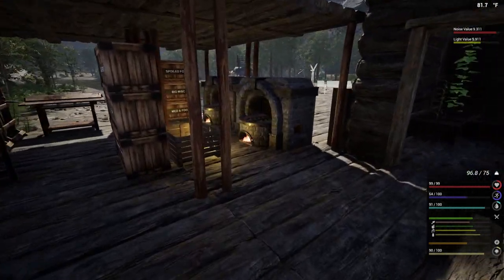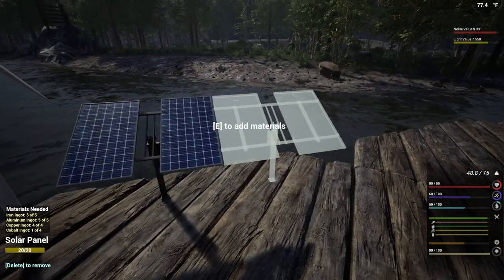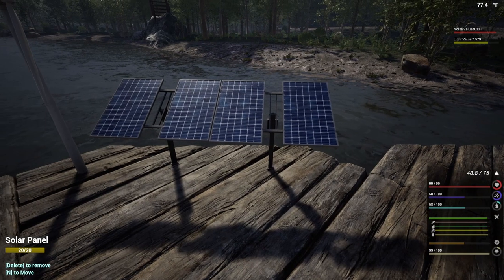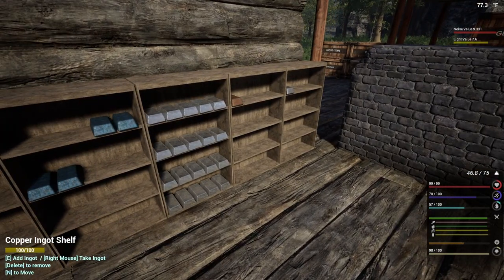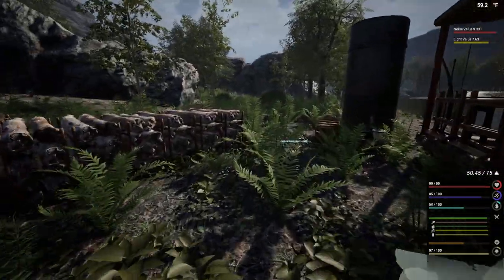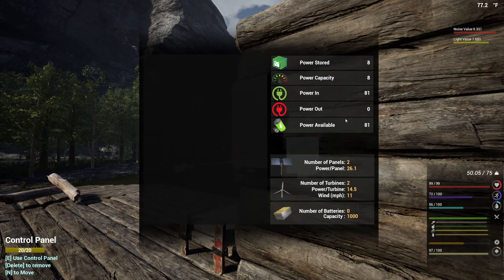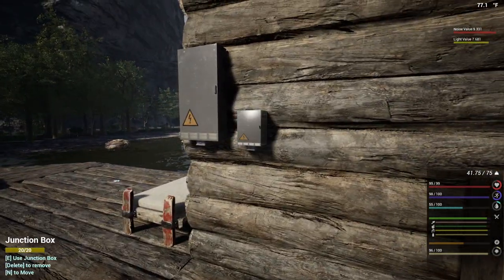Look at all that right there — we should be able to go ahead and finish up the rest of these. Cobalt — one, two, and three — booyah! What do we need for this? Copper, cobalt, and screws. I have 33 screws over here — that sounds like a lot but trust me, it'll go fast. We have 81 power coming in — our power capacity is fantastic.